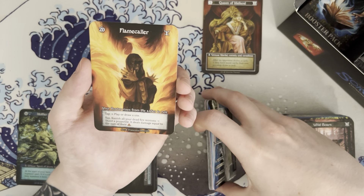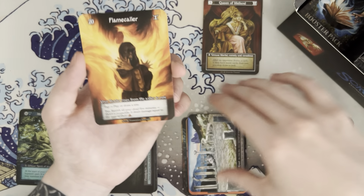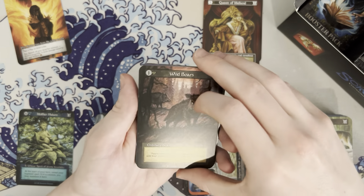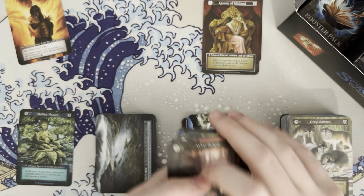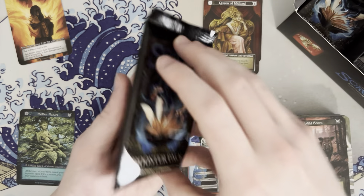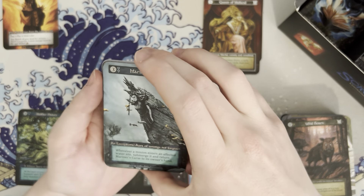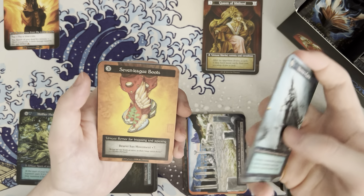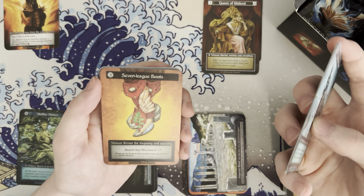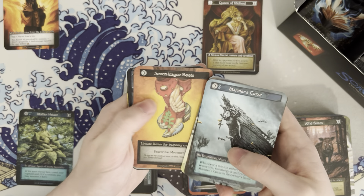Tap, banish all dread fire minions, shoot a projectile — it deals damage equal to the sum of their casting cost, I believe. So I think it's three and then two of whatever color your sights tap for. This is coming from a Magic player, so trying to make sense of it with Magic logic might not be the best approach. Mariner's curse, carved golem, siege ballista, and then seven league boots — bearer has movement plus seven, which reminds me of lightning greaves.